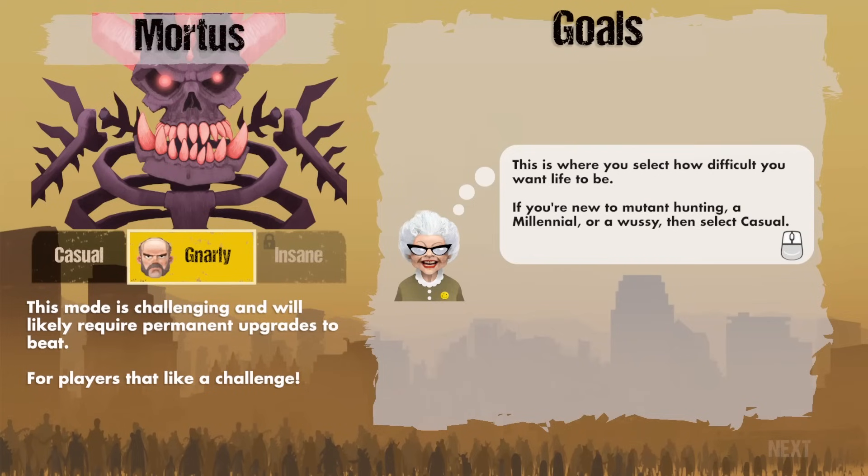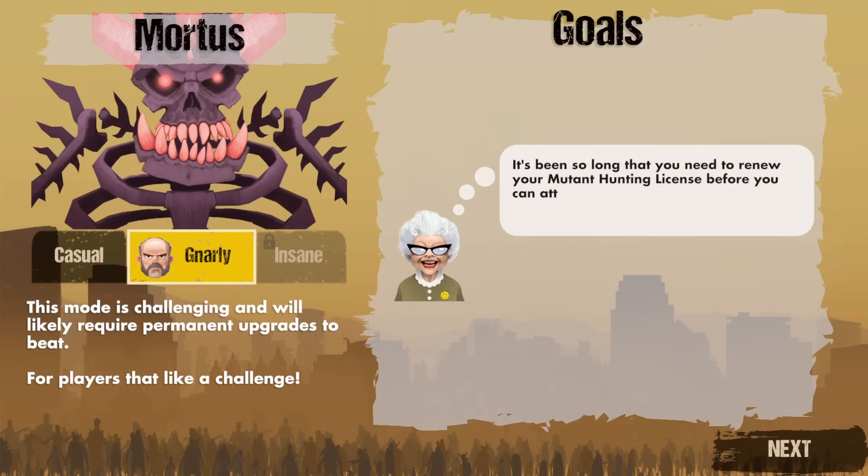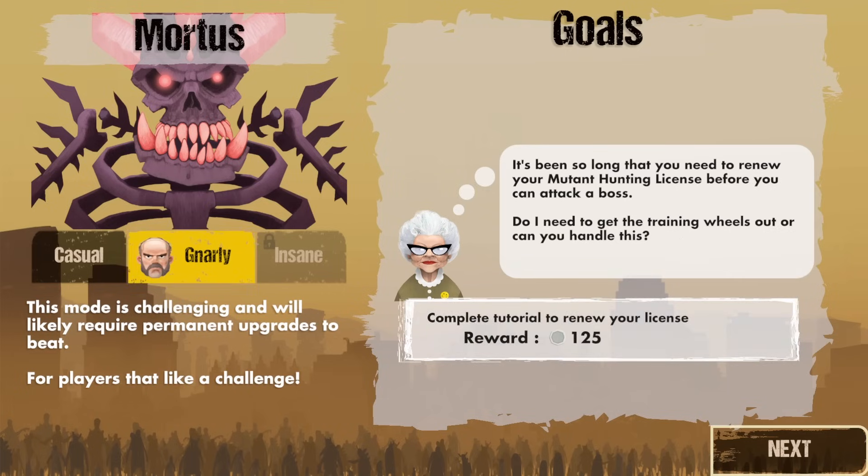Mortis — this is where you select how difficult you want life to be. Is there a new mutant hunting, a millennial, or a wussy? Then select casual. It's been so long that you need to renew your mutant hunting license before you can attack a boss. Do I need to get training wheels out or can you handle this? Complete tutorial to renew your license.